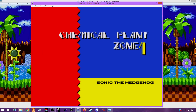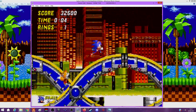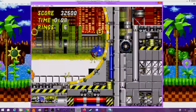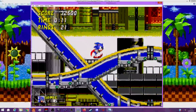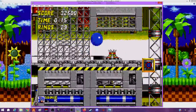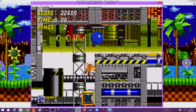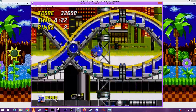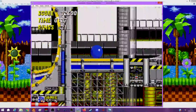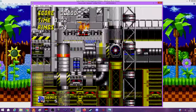Finally, Chemical Plant Zone - the first level with water, except there isn't any until Act 2. I think everybody knows about this level. Everybody knows the infamous water section of this game. I think everybody had their brushes with death in this zone, but who knows - maybe somebody's first death in this game was in Emerald Hill Zone, that's not exactly impossible.